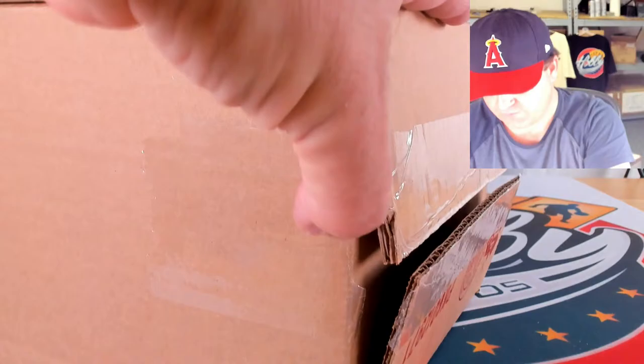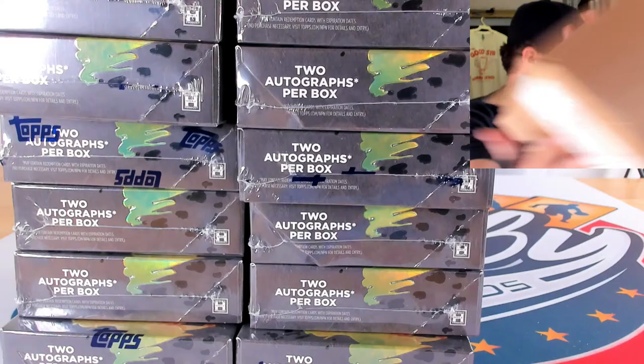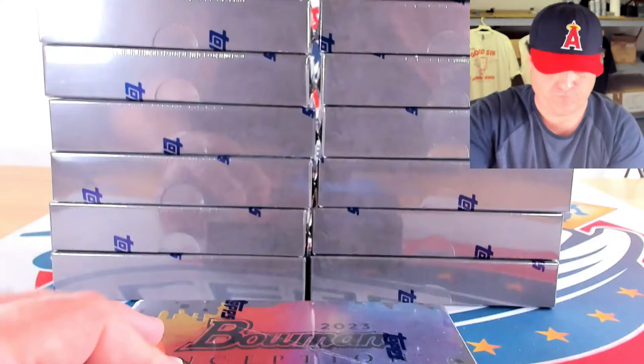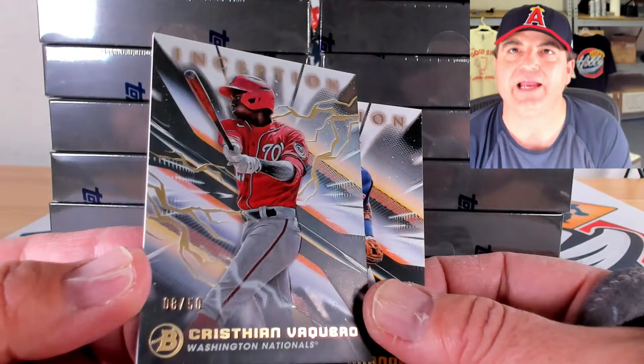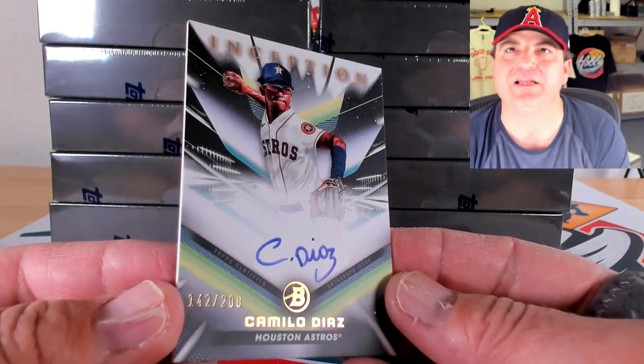So we've seen two one of ones and two or three reds — not terrible but we want more. That last case was stellar — actually all the cases have been good. Welbon Francisca, Ricardo Cabrera, Emmanuel Bonilla, and Christian Hernandez. Gold lightning of Vaquero, 8 out of 50. Gold lightning auto of Ambrios Tavares, 49 out of 50. Base auto of Camilo Diaz, 142 out of 200. Is that the first Tavares auto we've pulled?